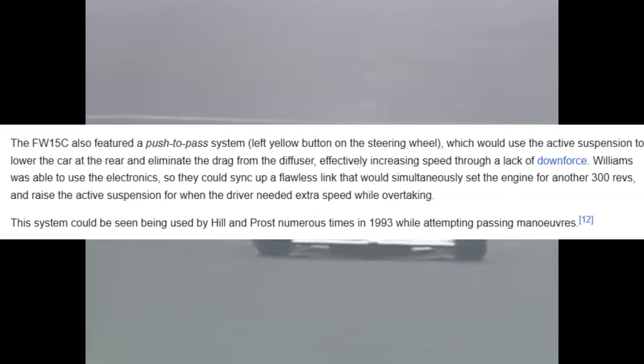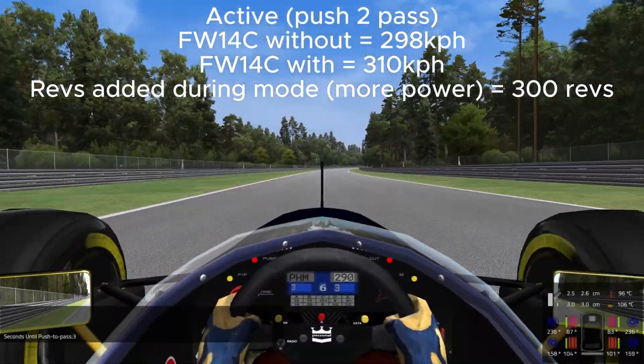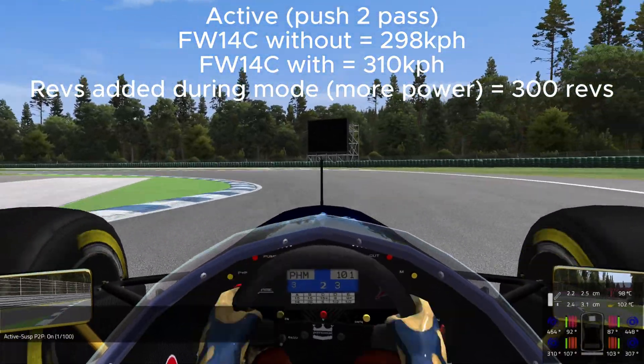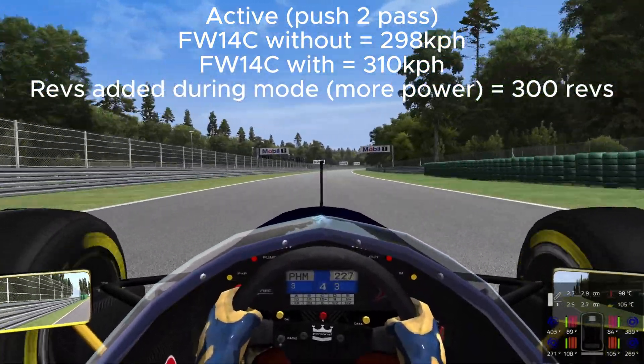That would hopefully bring the car in line in terms of strengths and weaknesses with what Alain Prost experienced — when the car misinterpreted the road from the computers and gave erroneous and unpredictable behaviour. Along with that, you had the push-to-pass advantage that the Williams had, and one or two other cars like the McLaren and the Benetton, where they were able to raise the car on the straights with a push of a button — essentially reducing drag and getting better top speed for overtaking, as more airflow would go under the car and the wings would create much less drag.